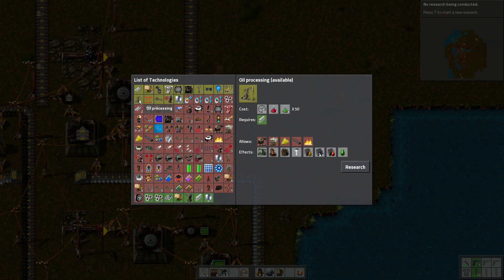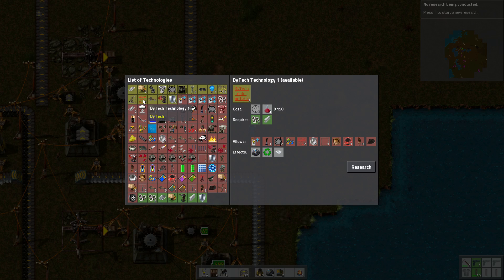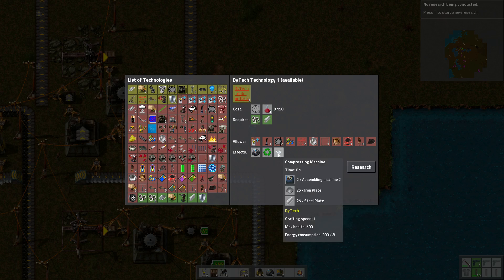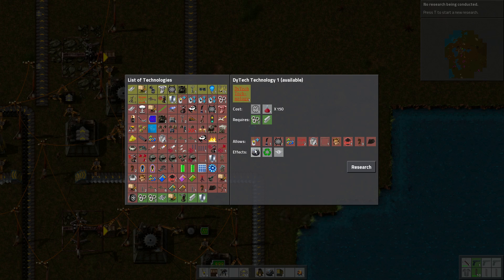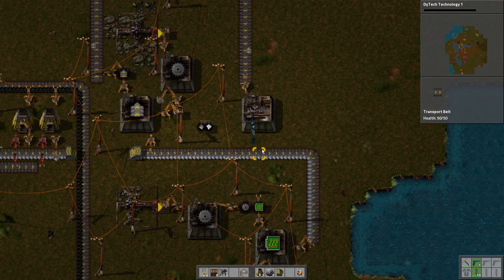I'm not sure what I need next. Red and green wires — I don't know what they're for yet. Optics might be nice, faster belts might be nice, energy could really help. I don't even know what a medium pole is. I need steel, I don't have gun turrets or armor crafting. I'm having to relearn the entire tech tree. Optics requires both science pack ones and twos — I only have pack one. Die Tech Tech 1 requires these two science packs and produces advanced labs, a recycler, and a compressing machine.